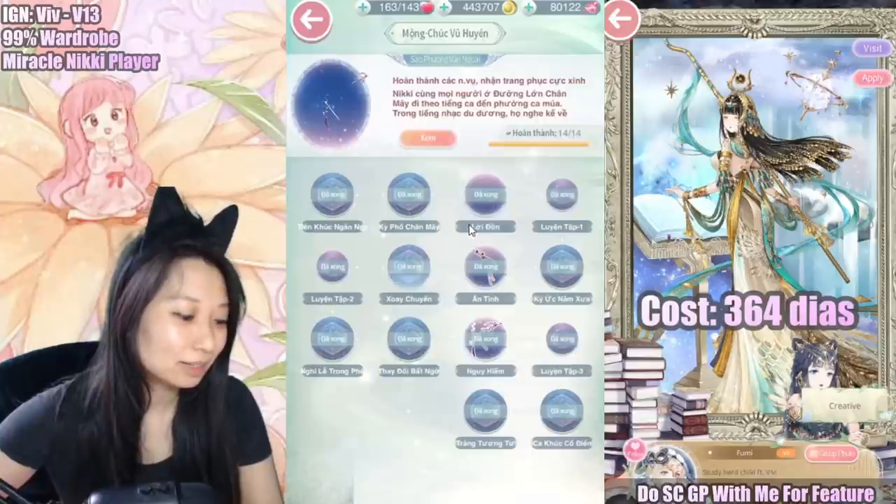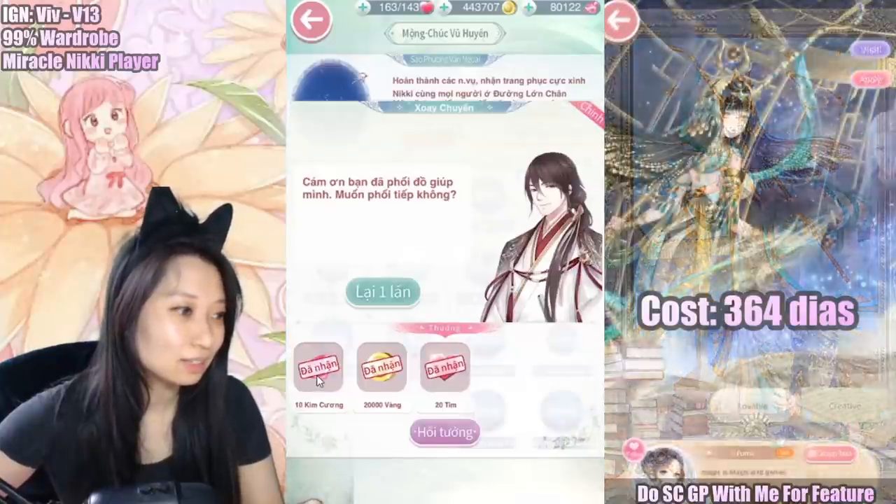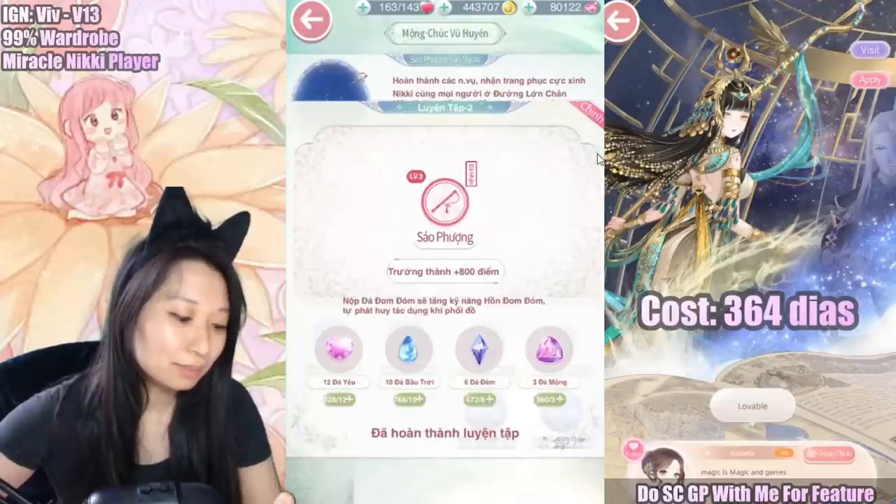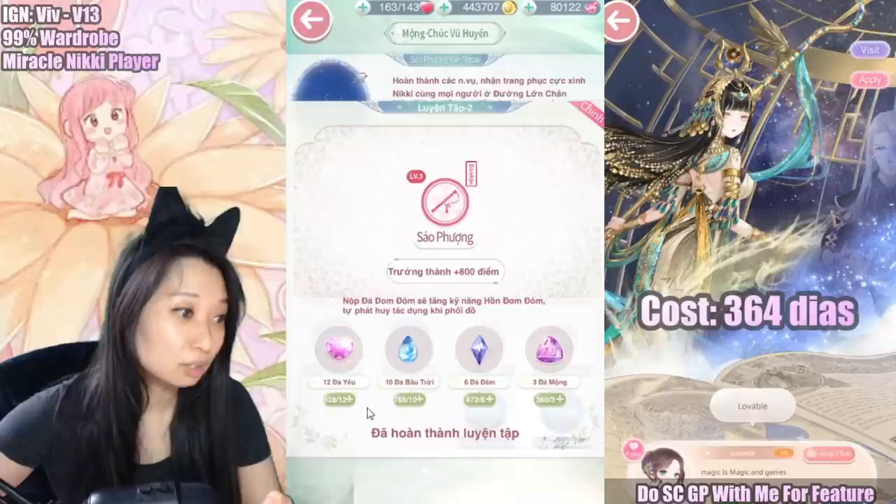After that stage is done, you get all of these goodies including diamonds. And then up next, it's evolving all of these jewels. You need 12, 10, 6, and 3.